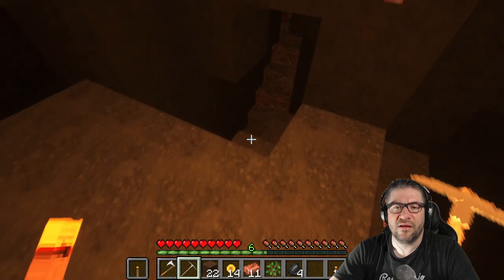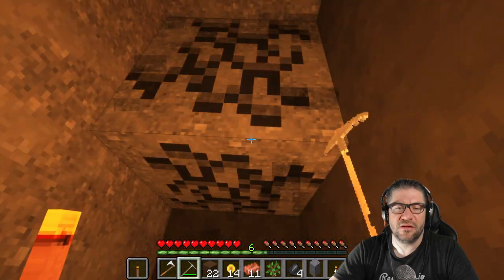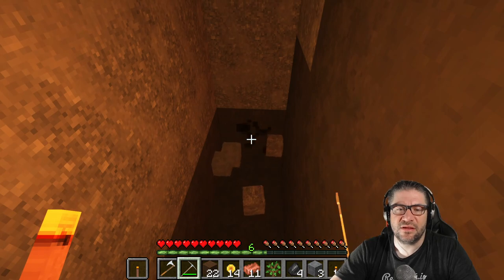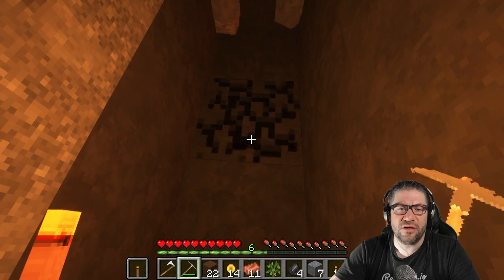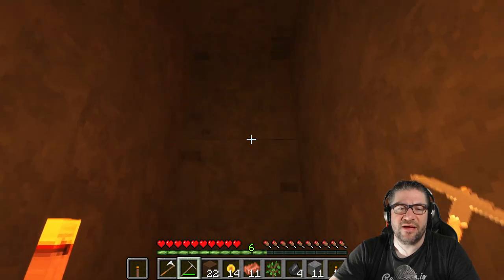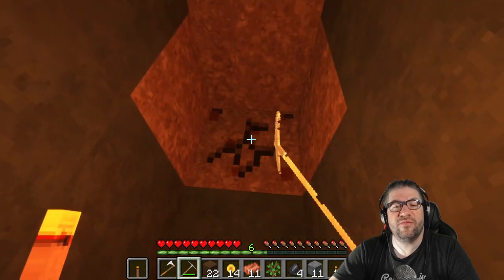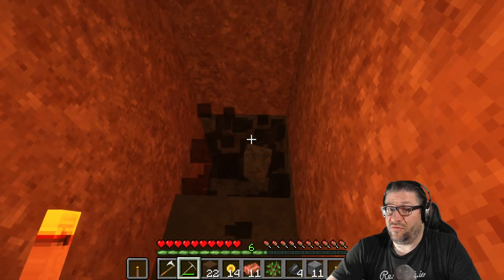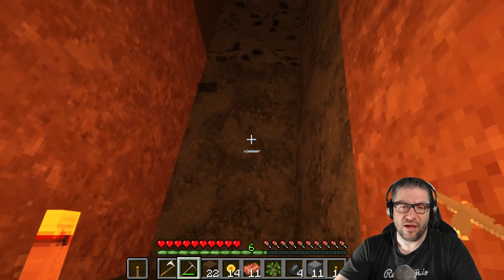That's not where we're trying to get to. We are trying to get to some diamonds because we want diamond stuff, and after that we also want obsidian because we want to go to the Nether. The Nether is where I would find chests which could possibly have the things I need to get to the Ender Dragon — which is our ultimate goal. We're going to be playing Peaceful mode to try and defeat the Ender Dragon, which from what I hear is almost impossible.